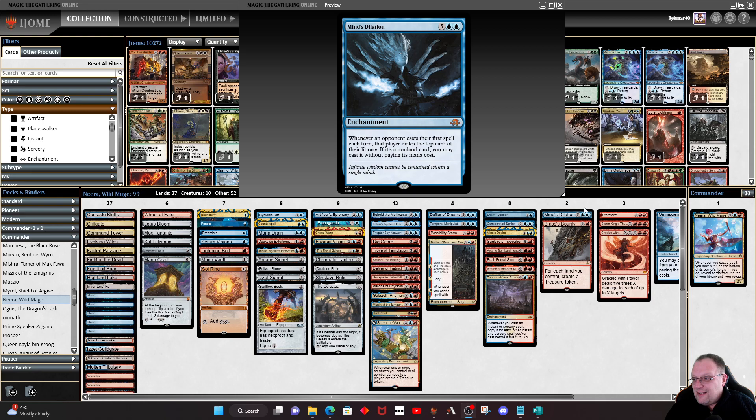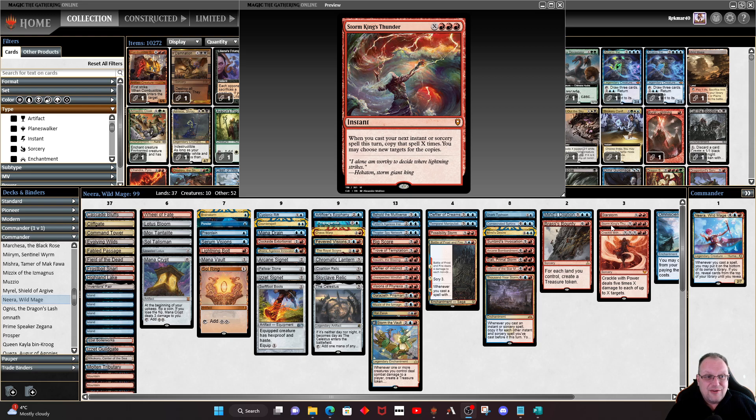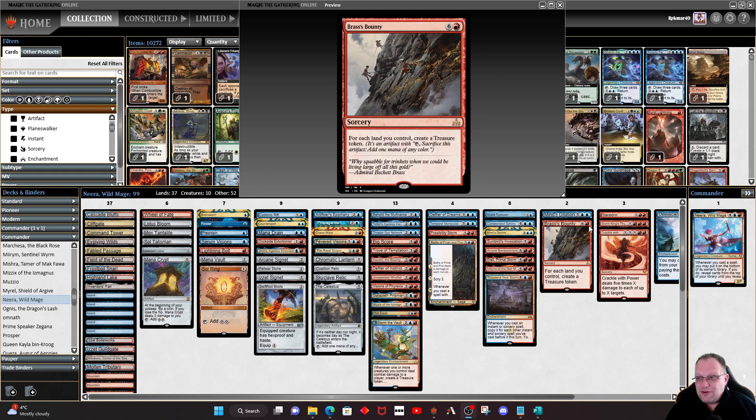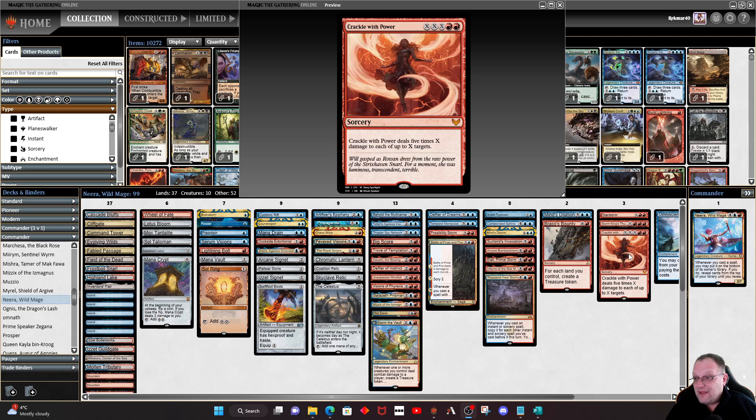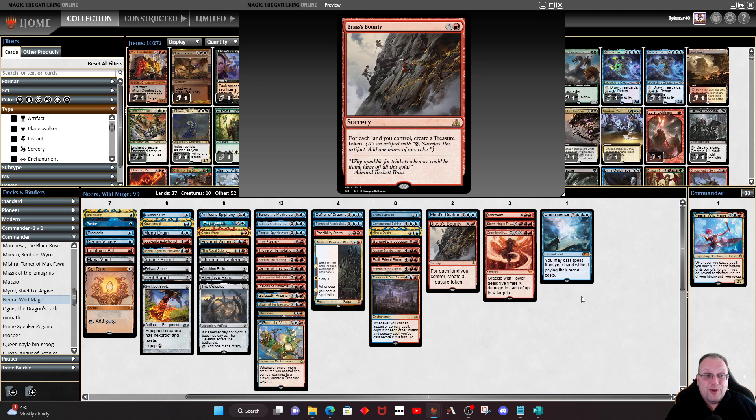Star Storm for a bit more board control rather than going the Blasphemous Act route. Storm King's Thunder is quite nice — pay X five or six times and cast Lightning Bolt with seven copies on the stack. Crackle with Power — the X spells aren't the best if they end up under Arcane Bombardment, but Crackle with Power should be castable especially if you can flip Storm the Vault — five times X damage to each of up to X targets is a great way to kill opponents.